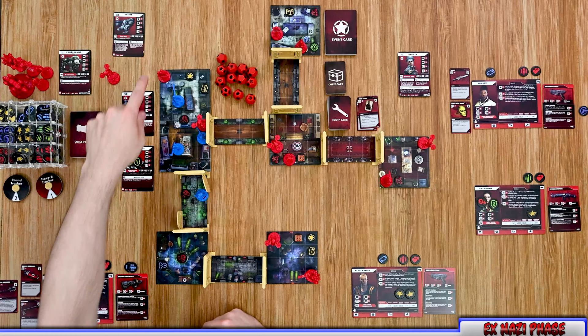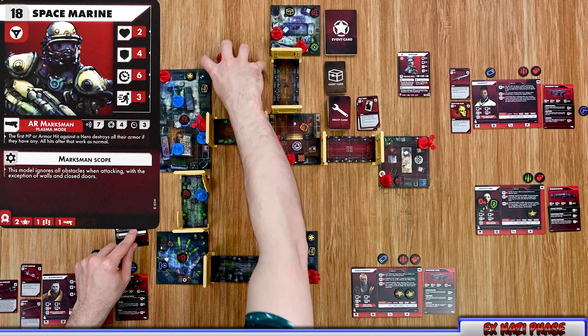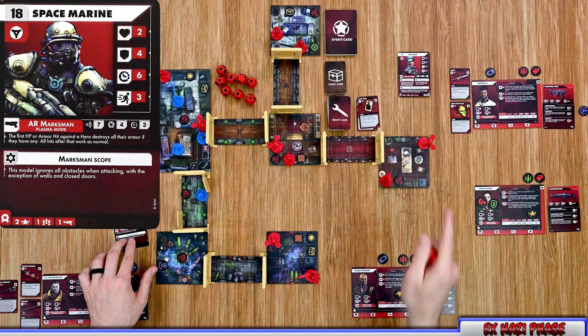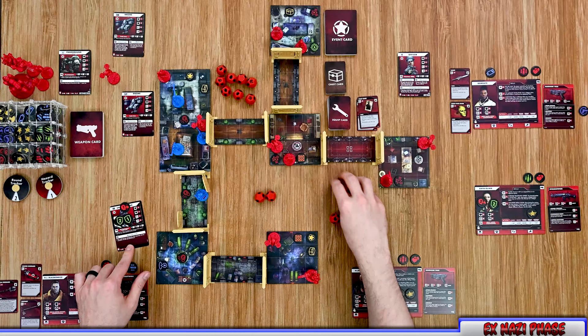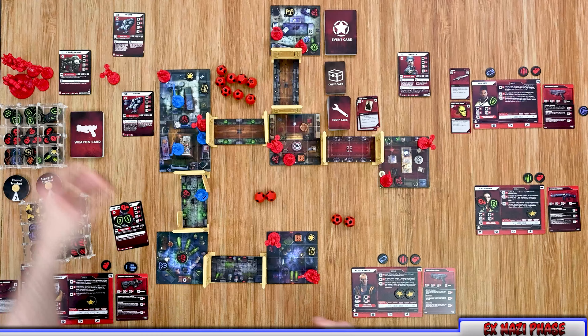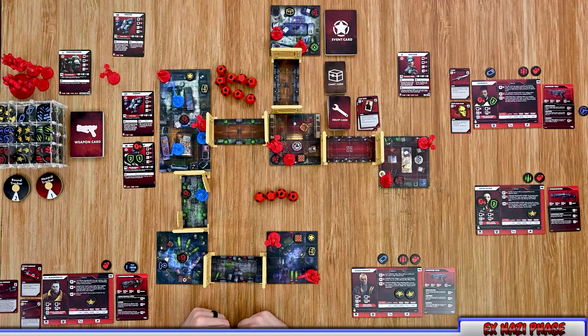The space marine activates next, targeting our character. He has the AR marksman with plasma mode — range seven, rolls four dice, costs three action points. His special ability states that the first HP or armor hit destroys all of the target hero's armor. Our hero has two armor, so any hit bypasses both armor points. Rolling four dice, he gets two armor hits — the first penetrates all armor and the second goes to health, dealing one damage. Both enemies have now activated, ending the enemy phase.